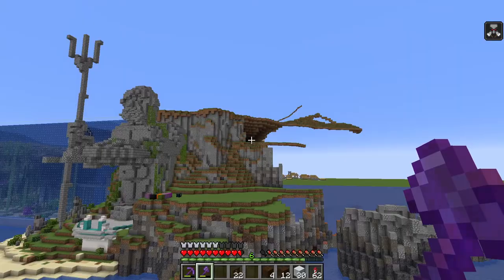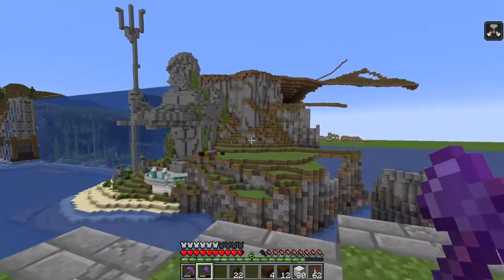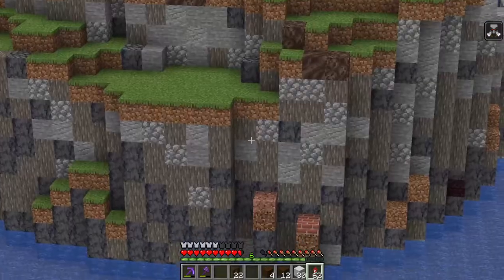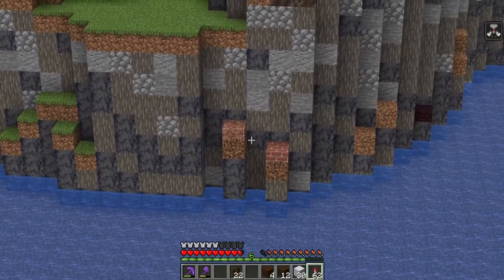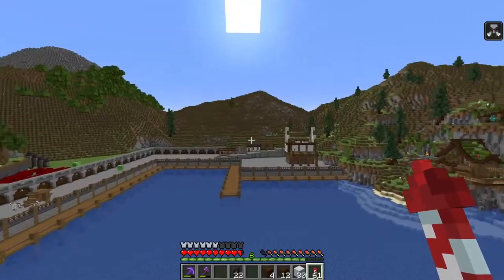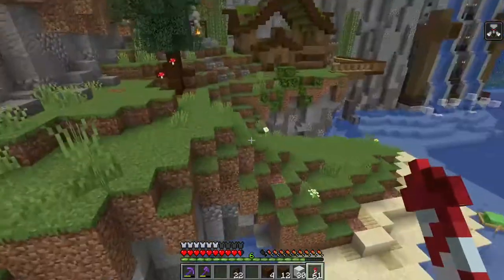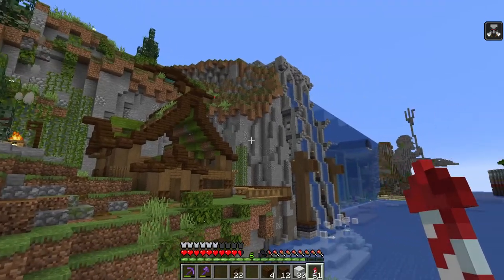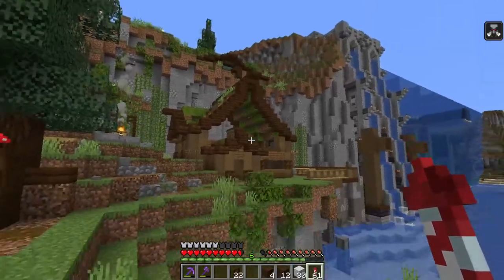There's multiple levels going up and also a gradient from darker at the bottom to lighter at the top of the cliffs, and that's something that I think comes out really nice. You can see we're using a whole bunch of different blocks here like basalt, acacia, even some granite and bricks. It's a really great backdrop for your builds. This house isn't finished so don't pay attention to that part, but it looks really really nice to have a Minecraft build against a great big cliff backdrop like this.